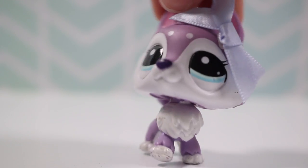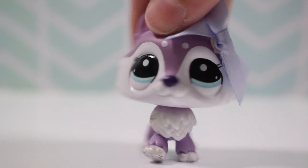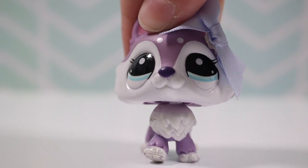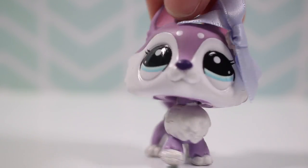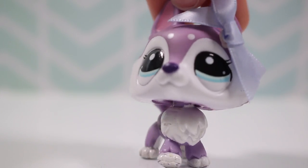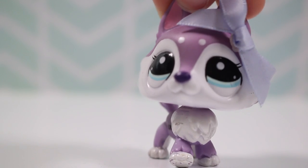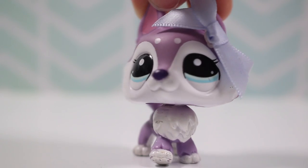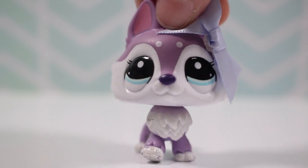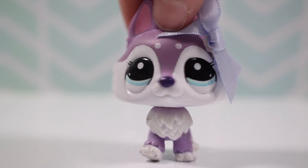You get one point if you guess the LPS type — for example, like a Great Dane or a short hair. You get two points if you guess the exact LPS — for example, like the purple fox with blue eyes. You get zero points if nothing is right. The person giving you the LPS cannot tell you if you're correct or not; you have to wait till the end since it's more exciting.